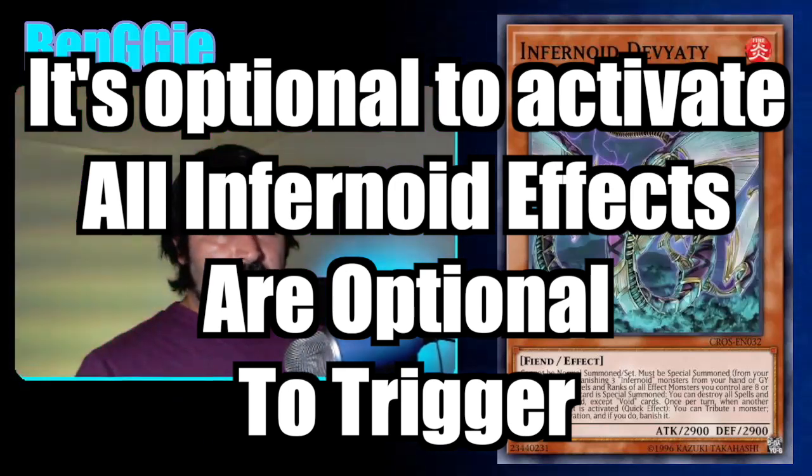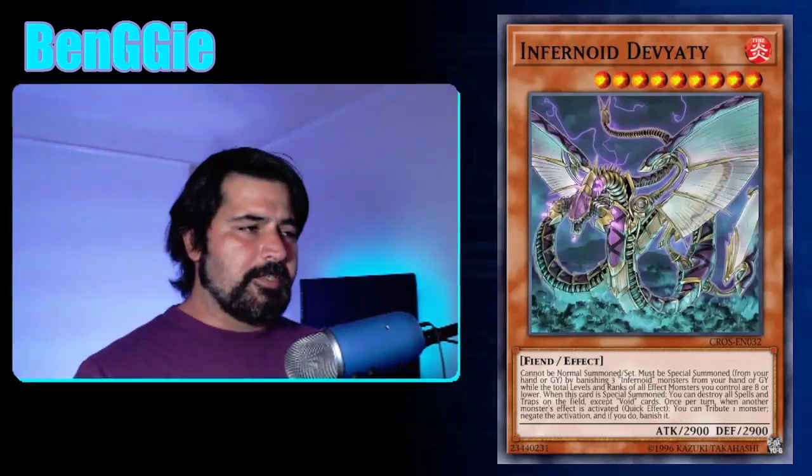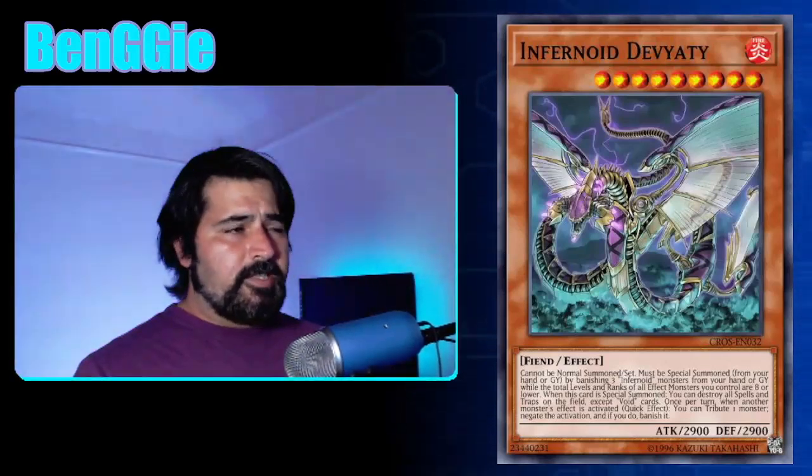Moving on to the Mami and Poppy of the Infernoid archetype — Deviati and Anoku, the level 9 and level 10 Infernoids. Similar to the medium-sized Infernoids, both can be summoned from the hand or graveyard by banishing three Infernoids from the hand or graveyard. They both have board wipe effects and negation effects. Deviati, when it is summoned, destroys all spell and trap cards on the field except for Void cards — the in-archetype Infernoid support cards. If they're face up, they won't be destroyed; if they're face down, they do get destroyed.